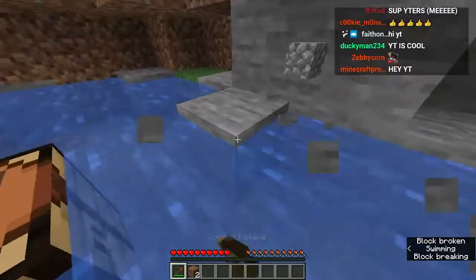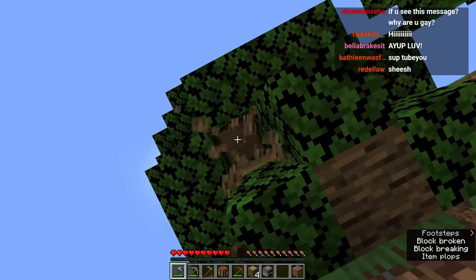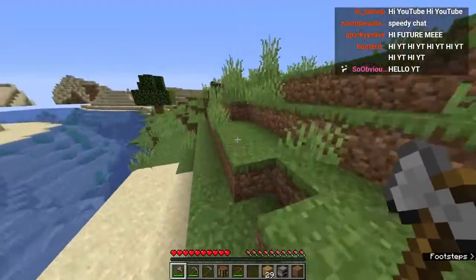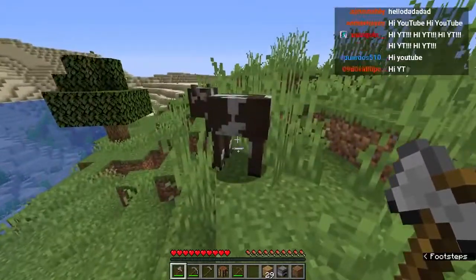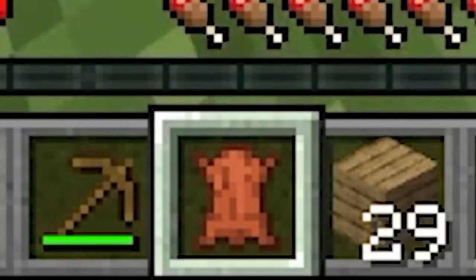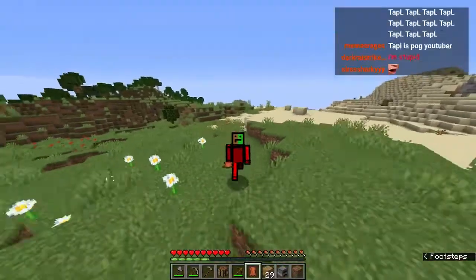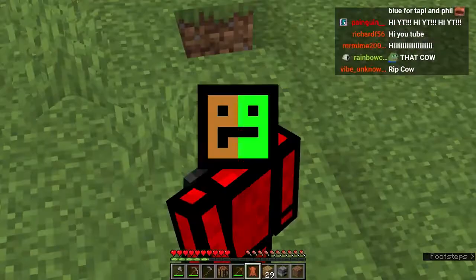Let's go get stone tools. We're going to take some wood, just the normal resources. We're also going to have to get a lot of food as well. Sorry, cow. We need this leather for the book, which would allow us to get the enchant table. We can't have enchantments without an enchant table.